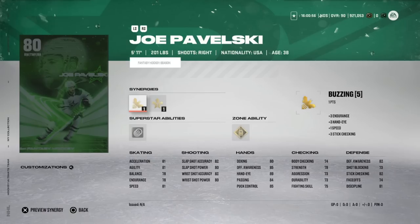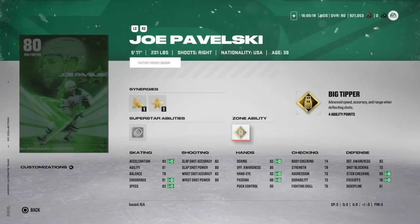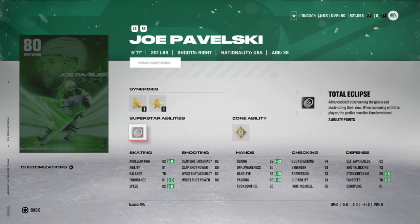Now let's talk master set players. Pavelski is not a very good HUT card — great player in real life — and he looks on pace for his normal 25–30 goals. But he starts so low that he needs a lot of goals before he's usable; even with 10 goals he'll be an 87 overall. He's only 5'11", slow, with low body checking. Big Tipper and Total Eclipse abilities don't have proven data behind them. He'll hit 99 barring injury but even at 99 he's not fantastic — and this will cost around 800,000 coins.